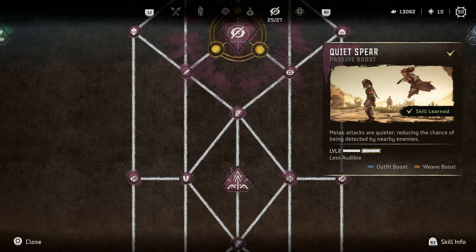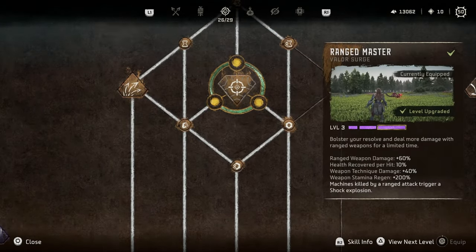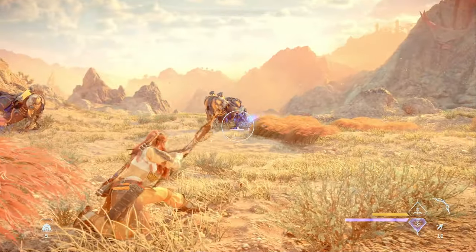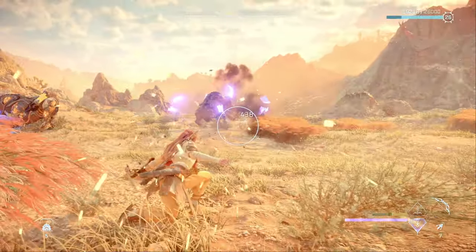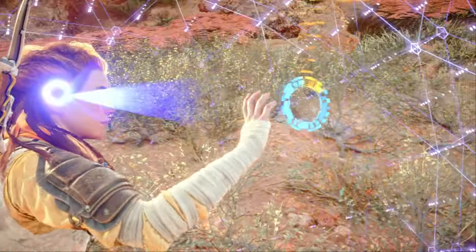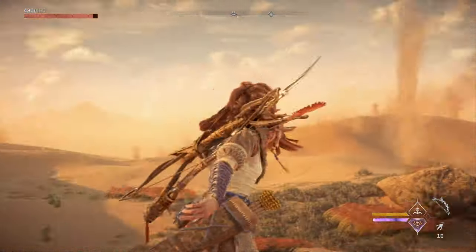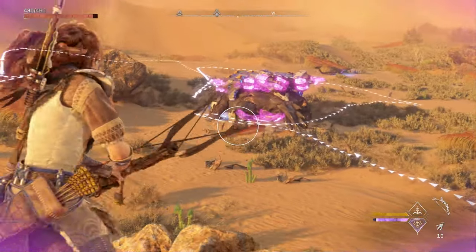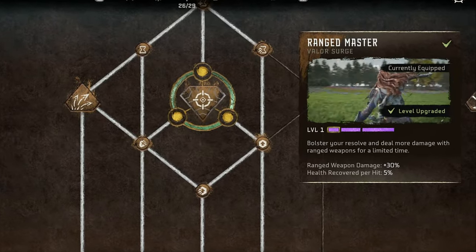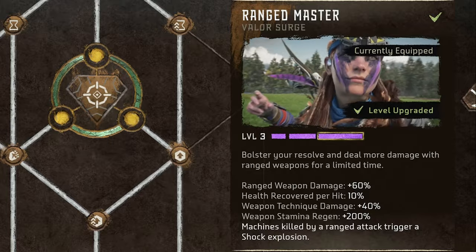My strategy revolves around combining two of my favorite skills: the Brace Shot weapon technique and the Rangemaster Valor Surge. Brace Shot is a weapon technique that will basically let you launch a rocket off your sharpshot bow. I know I've mentioned in a couple of my other videos that I thought Critical Boost was the best Valor Surge, but I've actually shifted to favoring Rangemaster because it increases damage from bows more than Critical Boost does. It also allows you to regenerate stamina faster so you can use weapon techniques like Brace Shot more often.